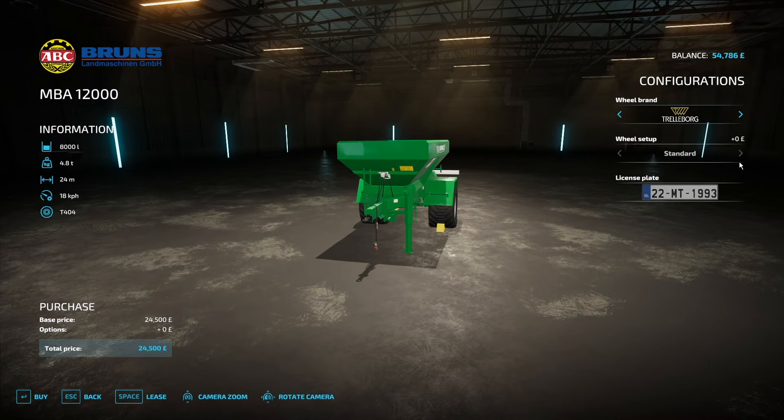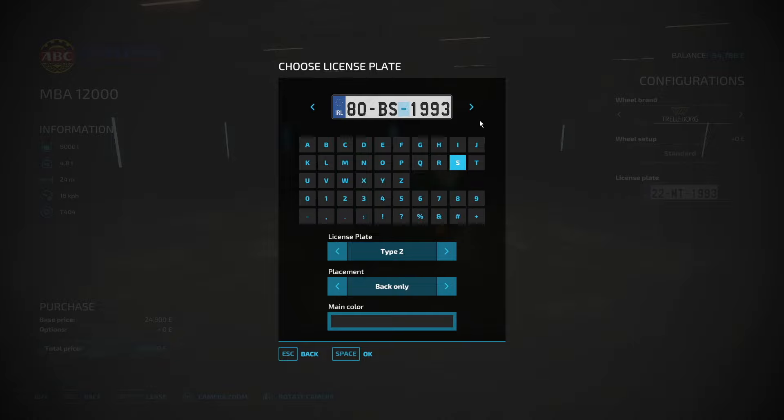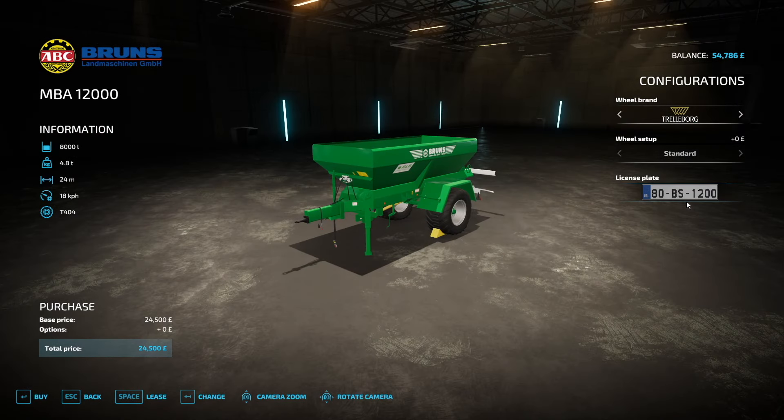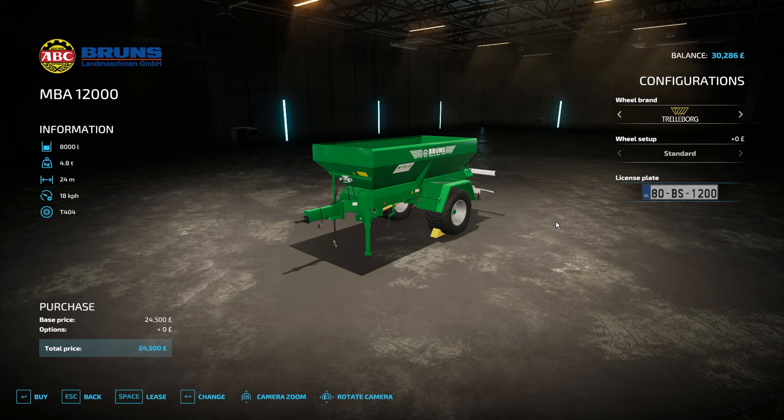This one I was more tempted by - a few thousand pounds more but we get a wider spread and it's quicker, so it could replace the other spreader in future. For fertilising that's too good, though we might not need that distance. For now we will purchase this one - it looks quite good with the Trelleborg tyres on. We'll get it changed over. It was supposed to be labelled 'Brunn's Spreader' but we'll leave it. £24,500 and we're purchasing it straight out.